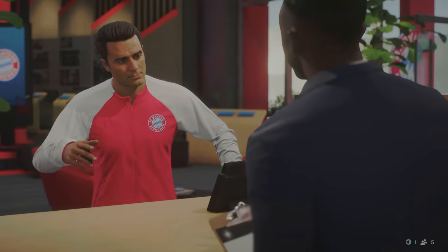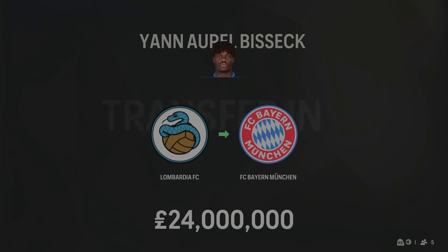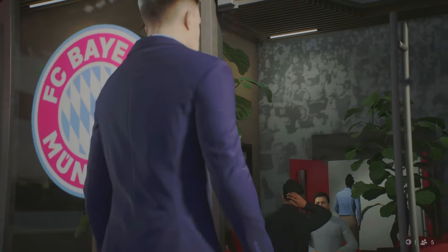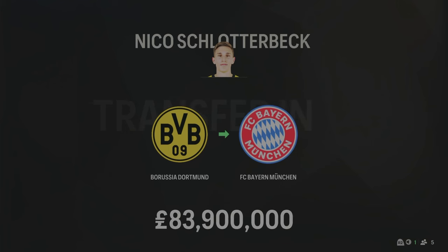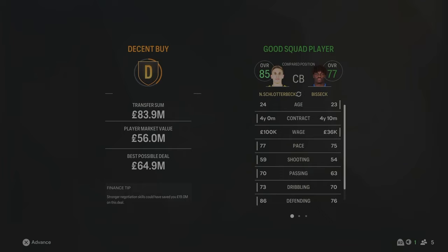The next signing is a new centre-back for Bayern Munich. Coming in from Inter Milan, it is Bissek — obviously known for being a beast in FIFA Ultimate Team. He joins Bayern Munich in career mode for £24 million. The 23-year-old goes straight into the centre-back role at 77 overall. We've also gone and got Bissek's centre-back partner in Schlotterbeck, joining from Borussia Dortmund for £83.9 million. At 23 and 24, they're both really young and going to be here as a duo for a long time.